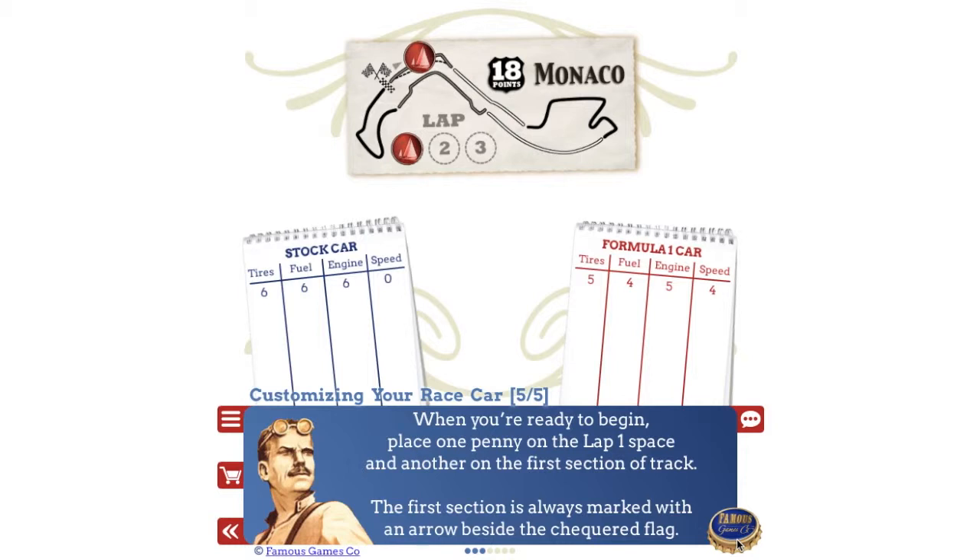When you're ready to begin, place one penny on the lap one space and another on the first section of track. The first section is always marked with an arrow beside the checkered flag.